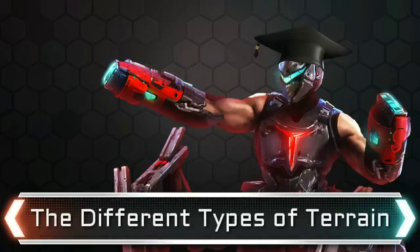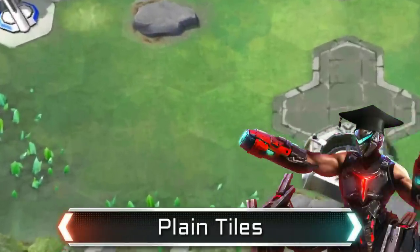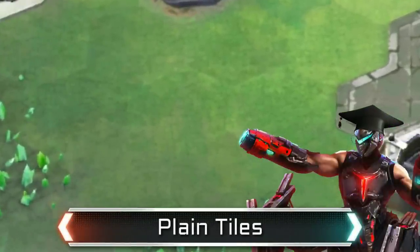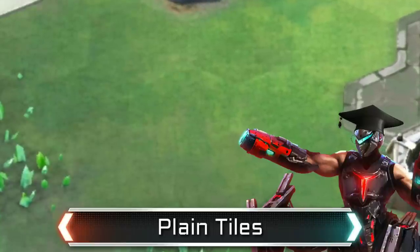Firstly, let's cover the different types of terrain used in maps and how they affect gameplay. We'll cover each bit individually and come back and tie it all together at the end. Most common are plain, flat tiles. These have no effect on gameplay at all and are the generic tiles that your units move through.